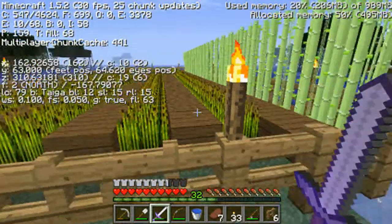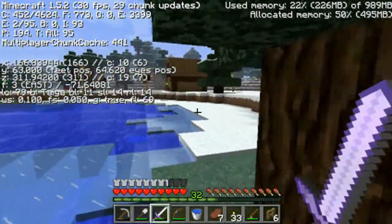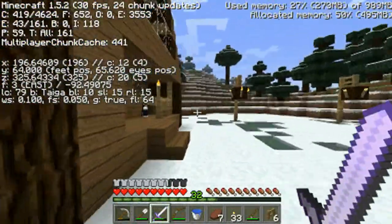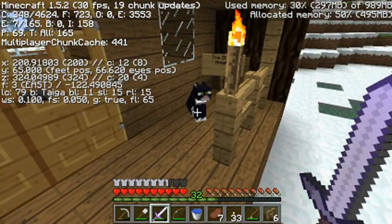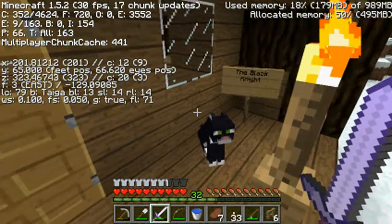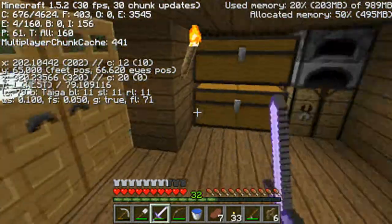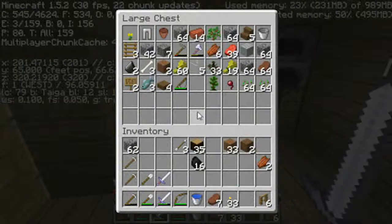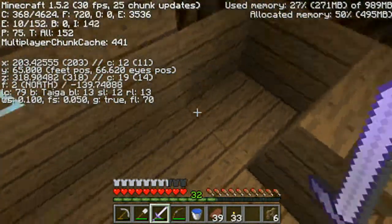Straight up nice level 1 enchantments, but you can see that I have 30 levels. I'm going to use those 30 levels on a diamond pickaxe. Also, I got a cat — I named him the Black Knight, and the meowing really annoys me. So today we're going to build a tiny enchantment room to start off the episode.